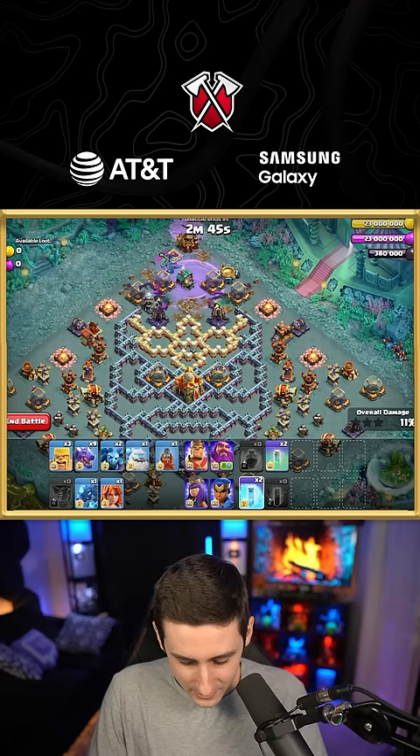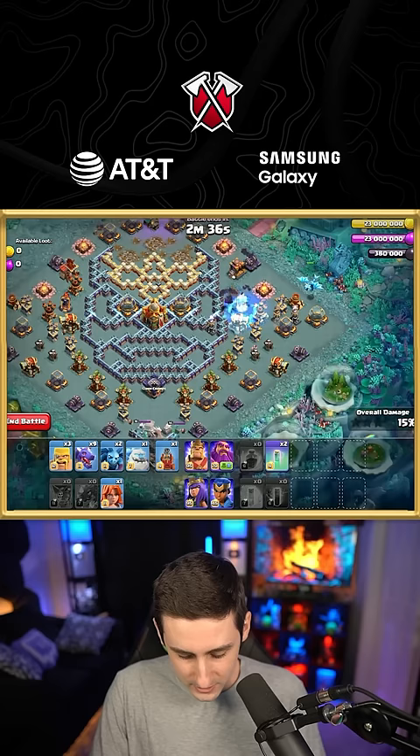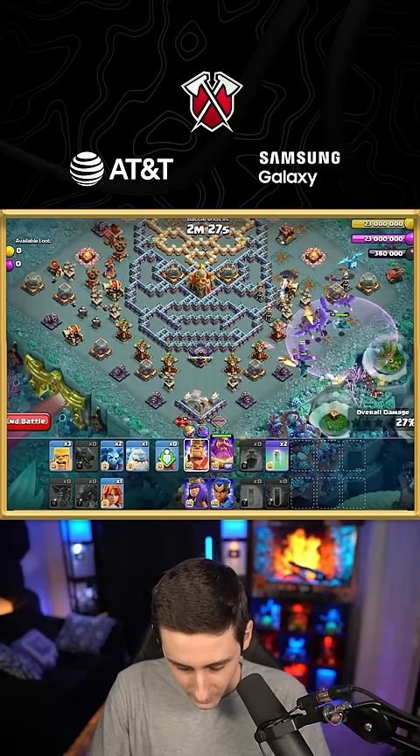It looks like my bats are going to go to the right side, so I go and freeze this multi. Let's go ahead and drop an E-dragon over here, freeze it again, and drop the rest of the dragons and the warden. Place the flame flinger to the far right side with our ice golem.